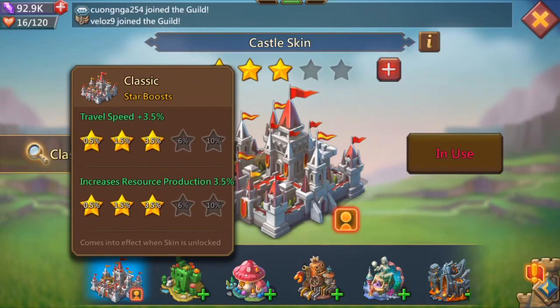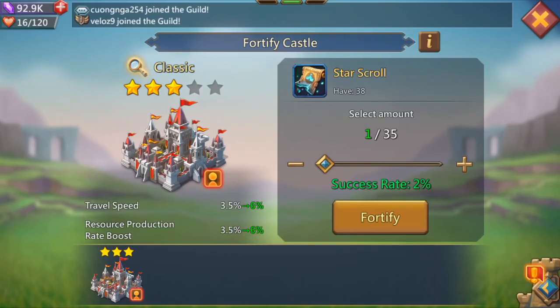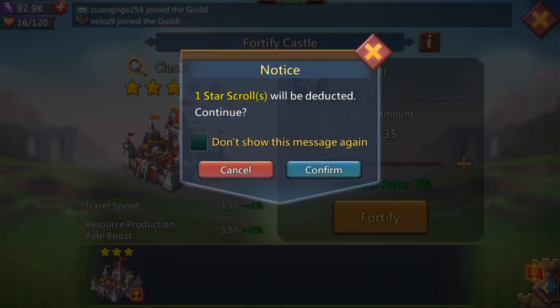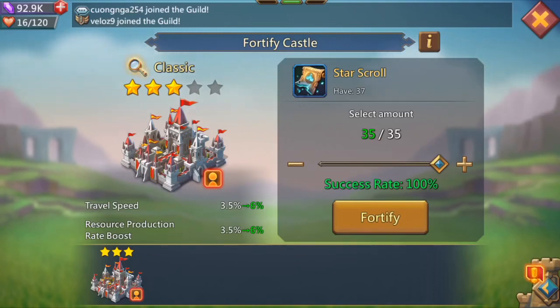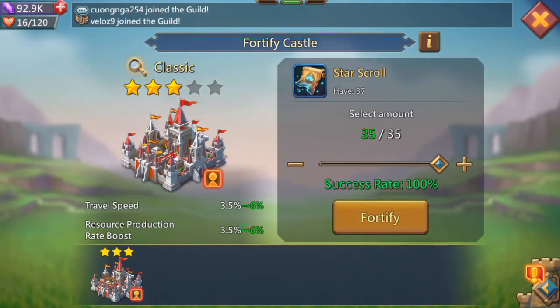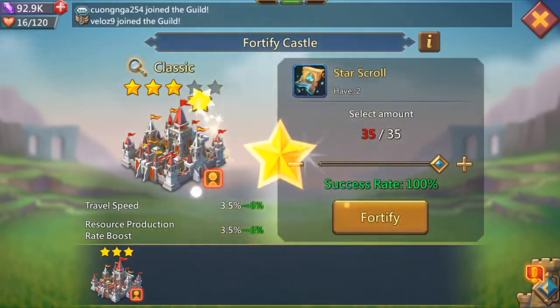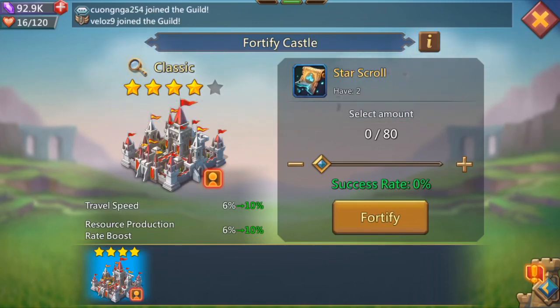So travel speed and resource production is your classic star boost for your castle skin. I do have enough star scrolls to upgrade to the fourth star. Somebody was telling me to try doing it with one star but the success rate is only 2%, so let's see — failed. So the best way is to use the max success rate. Now it's going to go from 3.5% to 6%. Boom, success! My travel speed is 6% and my resource production is 6%.